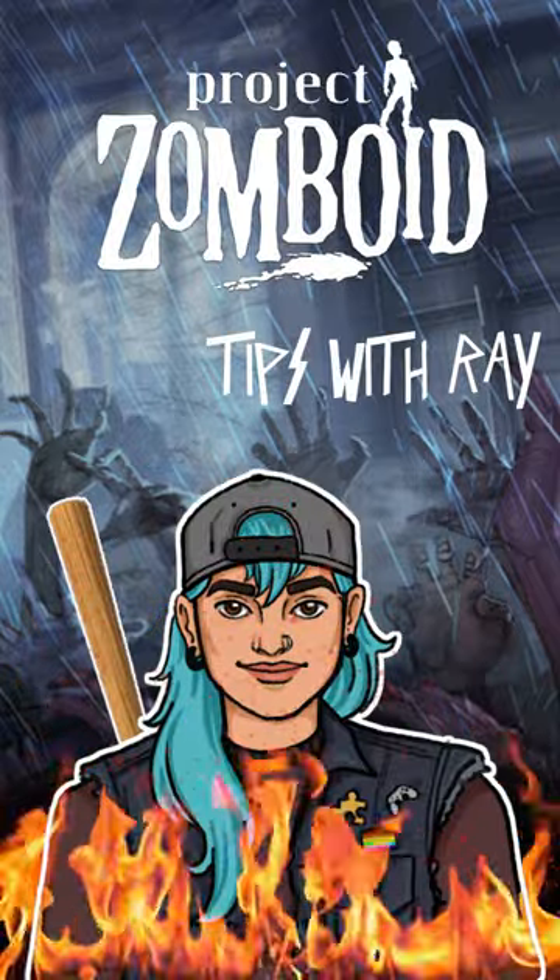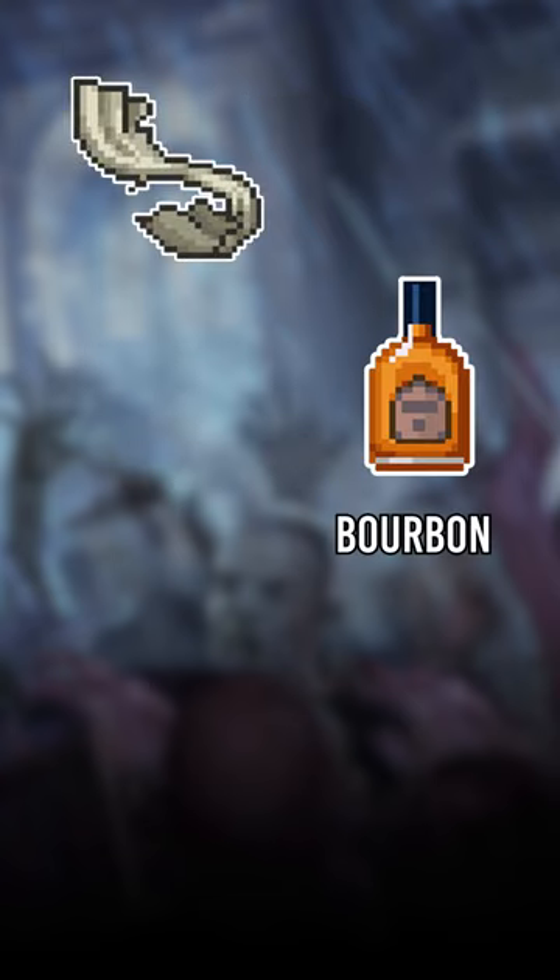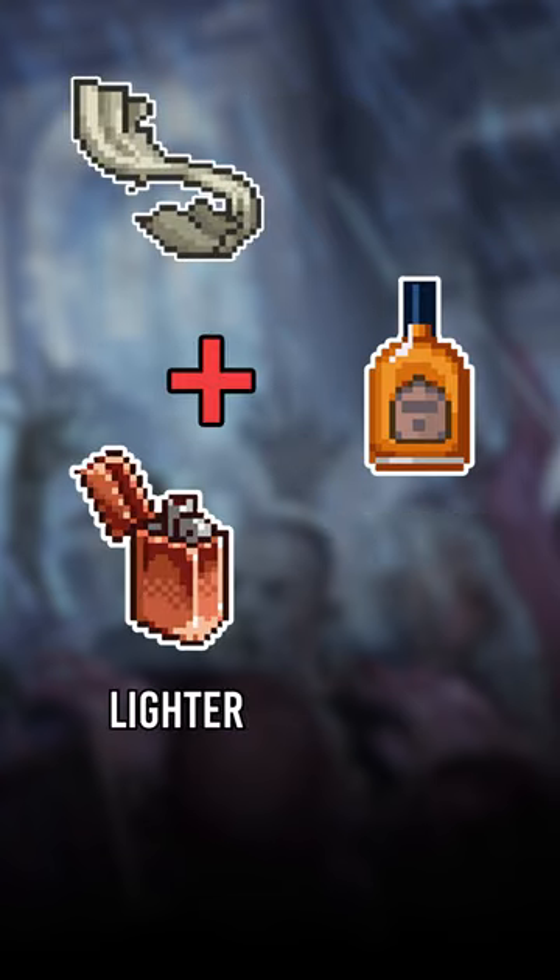My name is Rae and this is how to make a Molotov in Project Zomboid. To make one, you'll need three things: ripped sheets or rags, a bottle of spirits or gasoline, and a lighter with lighter fluid.